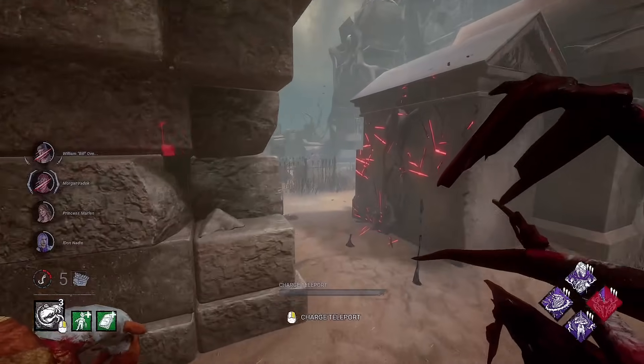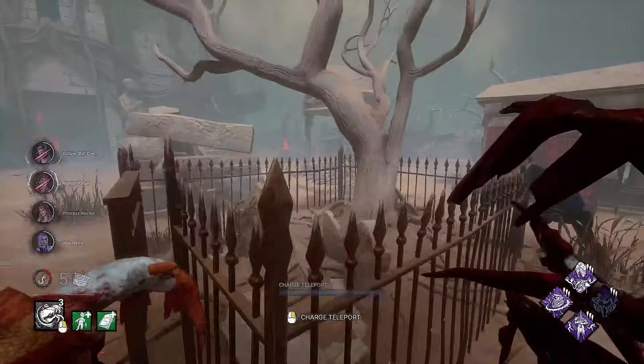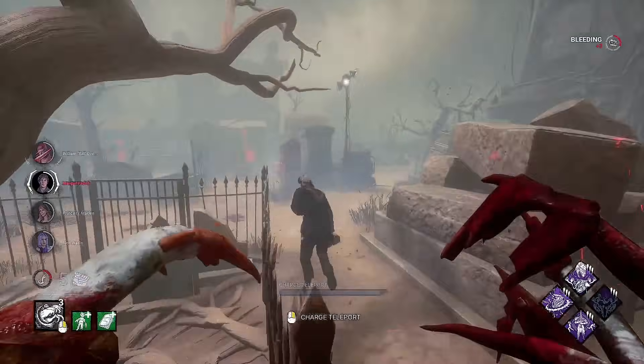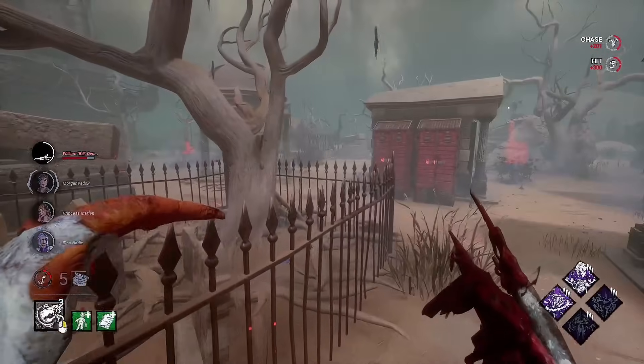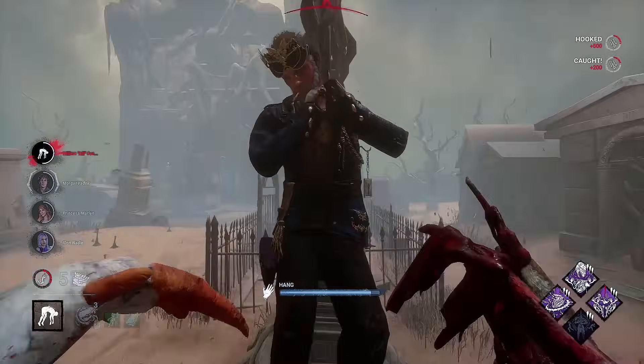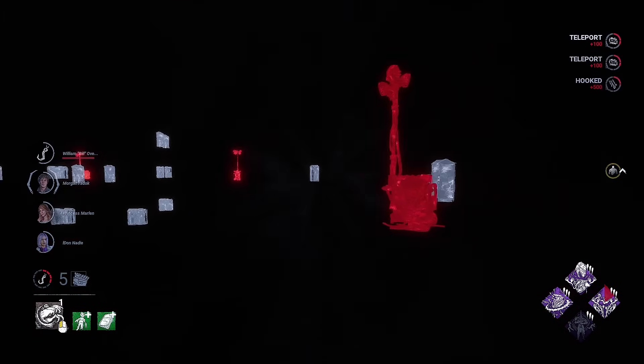Trying to fake a teleport there — I don't think he does. He actually did leave that area, that's good. Billium — I don't think this is a great idea man. And down he goes. Awesome, cool. Let's get this guy on a hook. There he goes — let's go ahead and head this way, check for some Dead Man's Switch. That gen doesn't have any progress. This one might — there's actually a person right there.